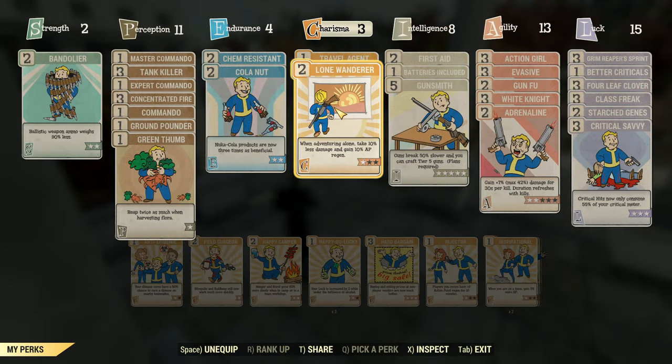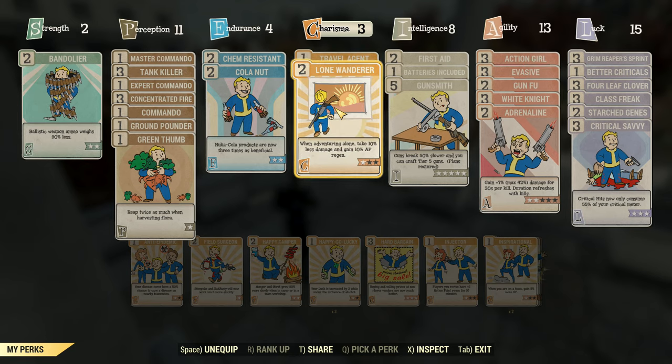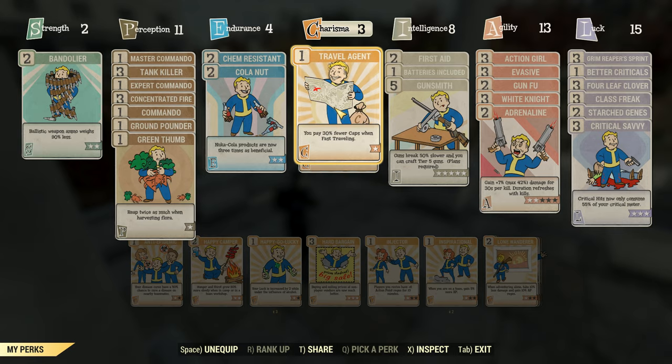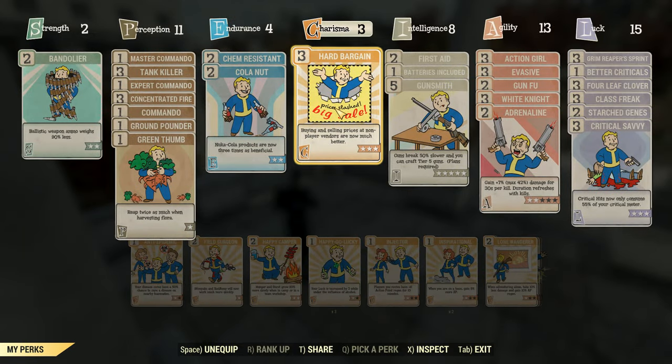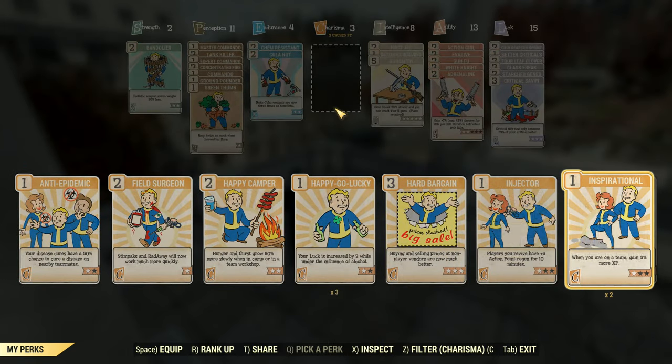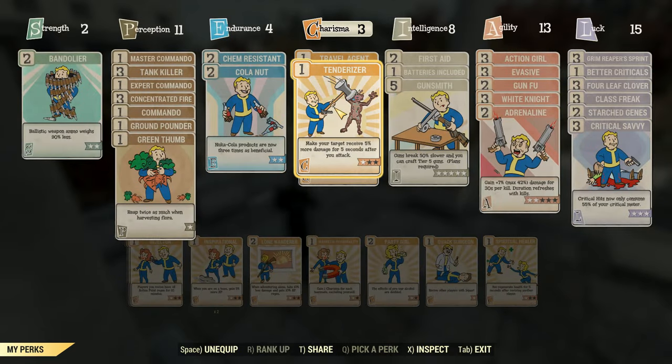For charisma, we have a minimum of three points. I nearly always have Travel Agent equipped, and when solo I use Lone Wanderer to take less damage but also to regenerate action points quickly. The reason I also have three points in charisma is so that I can equip a three-star Hard Bargain when I need to sell. When I'm adventuring with friends, I unequip Lone Wanderer and will equip Tenderizer and Suppressor.